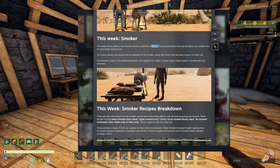Tier 3 — okay, so we gotta make one of those. Powered by charcoal, good. The dry and rack recipes will be available on the smoker — this is just amazing, because I was getting tired of that drying rack having it around. Exclusive recipes — nice.